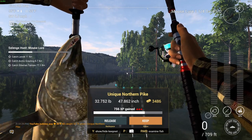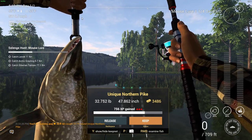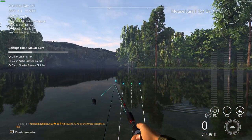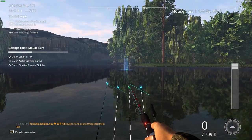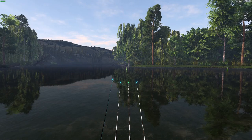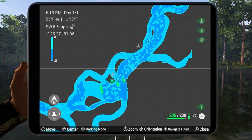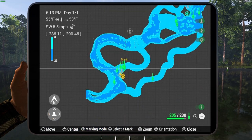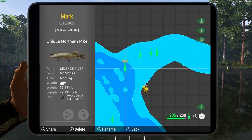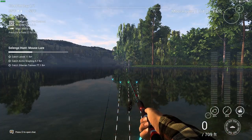So that was on the mouse lure — unique northern pike, 32 pounds. Not bad, though they can go up to 55. I haven't had anything even around 40 yet, but maybe they're lurking there. I used the mouse lure with the 7/0 hook, but I didn't have much luck with it, so I went with the 5/0.